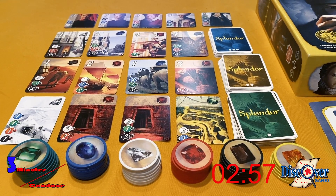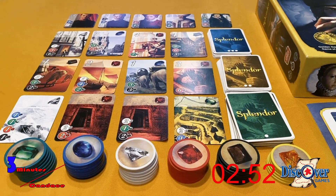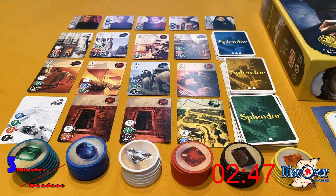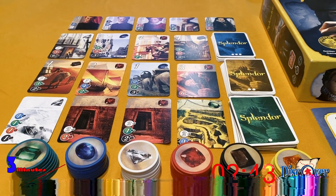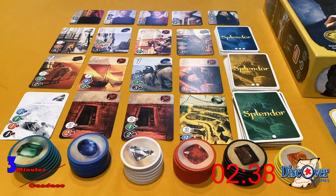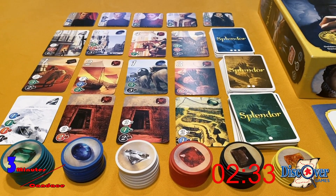Splendor is a delightful game for ages 10 and up. It can be played for two to four players and it takes approximately 30 minutes. This is a four-person setup, but the easy-to-follow rulebook shows this setup and how to adjust when you have fewer players. The object of the game is to win prestige points, and the first person to 15 points wins.